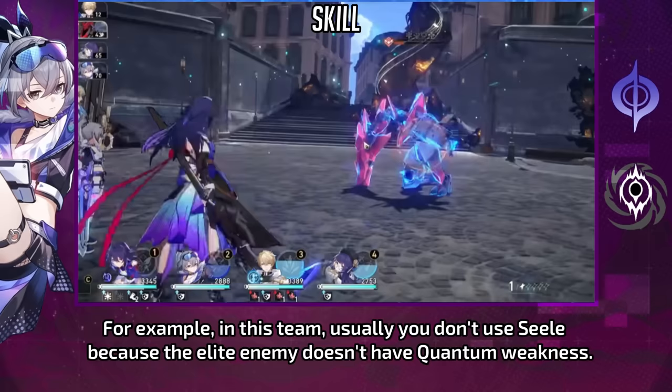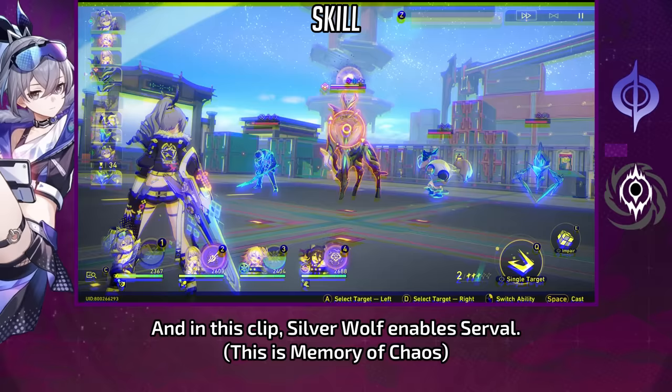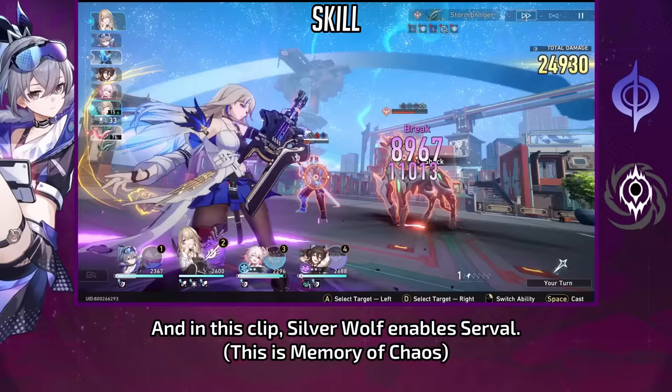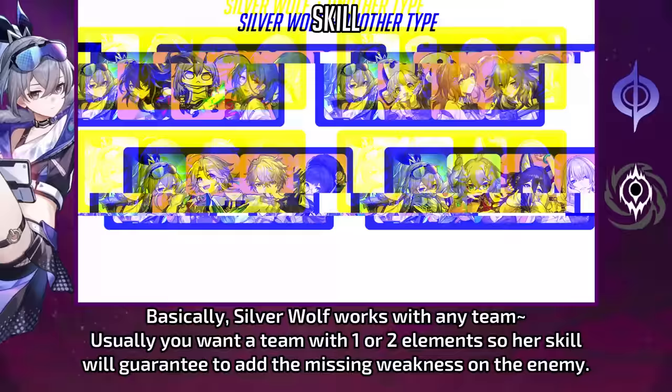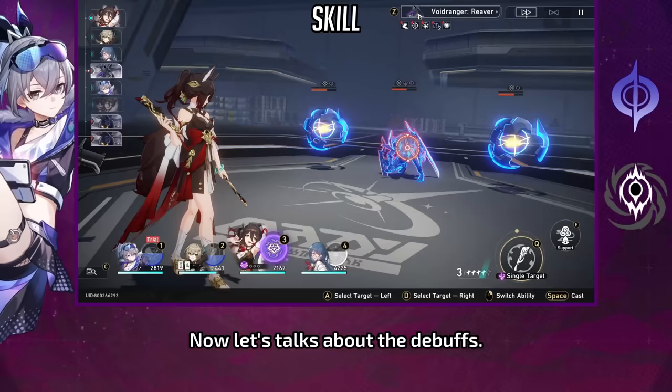For example, in this game, usually you don't use Seele because the elite enemy doesn't have quantum weakness. But with Silver Wolf, you can implant a quantum weakness, making Seele effective on it and even enabling quantum relic for the break effect. And in this clip, Silver Wolf enables Serval. Basically, Silver Wolf works with any team. Usually you want a team with one or two elements so her skill will guarantee to add the missing weakness on the enemy.